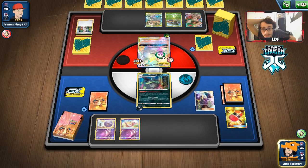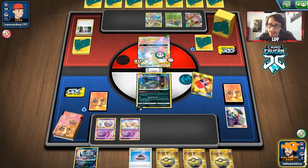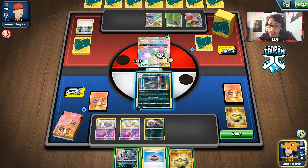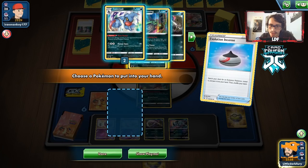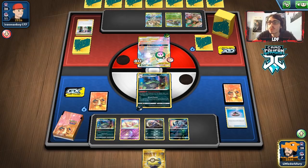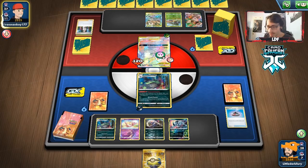We finally get a pass — yes! Let's go Cynthia. I'll put Mew down so I don't draw it later. Looking for Koffing and Wheezing — that's definitely a hand. Crushing Hammer gets tails — rip. We Quick Ball (saving one for Eldegoss), put down Absol, and go for the other Wheezing. We'll save the remaining Quick Ball for Eldegoss. I wish we had an attack that could deal damage — even 20 would be fine.